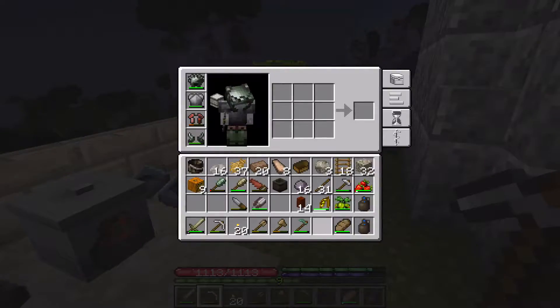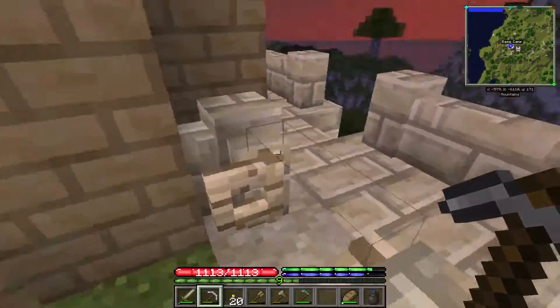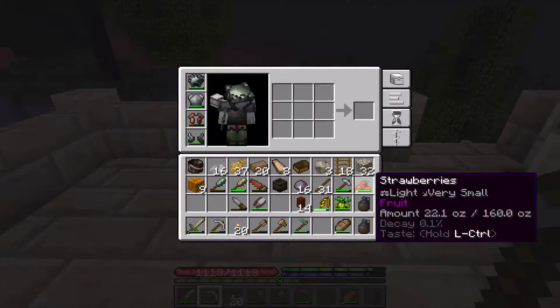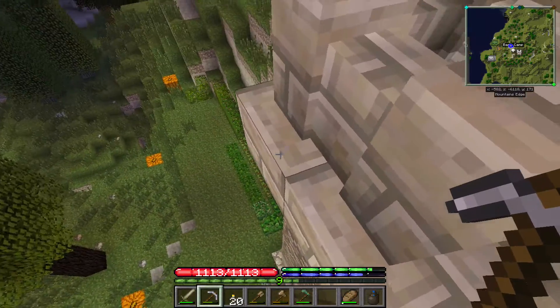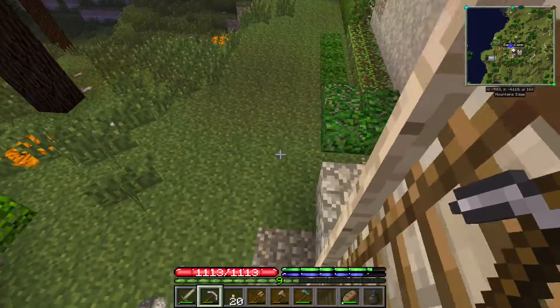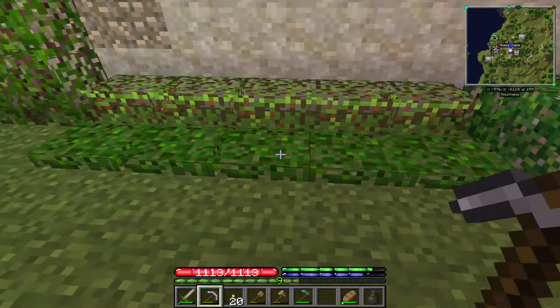Hopefully that ends up working, but if not, oh well. As you may have just quickly glimpsed in my inventory — strawberries and gooseberries — they finally started producing fruit. All three gooseberry bushes produce fruit, and so far four of the strawberry ones produce fruit.